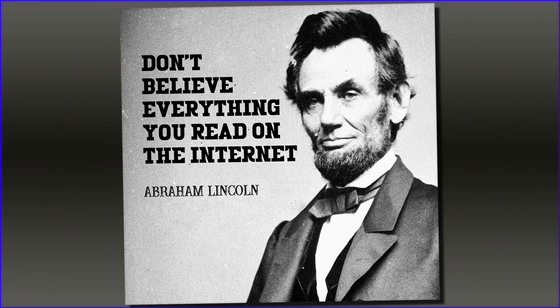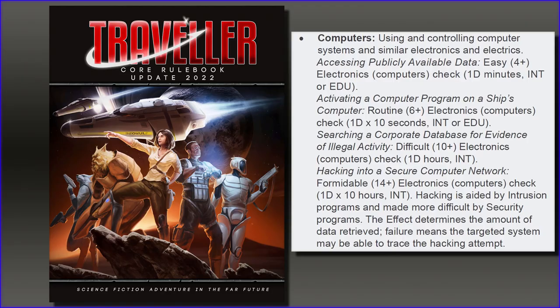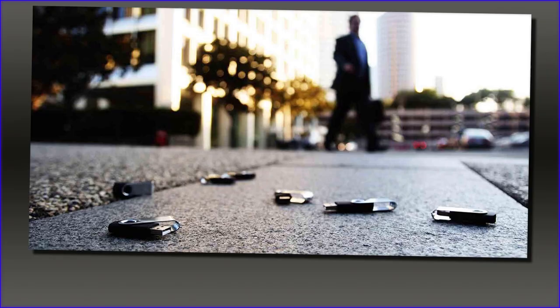Now if there is information that's hidden behind passcodes or unsecured servers, that's when we get into the realm of hacking. Hacking a police database or an electronic company's billing records to locate a customer's information is a possibility — the question comes down to time and difficulty. In a sci-fi game like Cyberpunk it could probably be done in just a few seconds, but other games like Traveller take a much more realistic approach, meaning it could take hours. Real-world hacking isn't like it's depicted in most movies and TV shows — it's actually a pretty slow process. So if the characters have the time and the skills, sure, let them. But depending on the game, it might require more time than they have, or it might require some sort of mini-adventure — dropping USB drives around parking lots, hoping some employee is dumb enough to pick one up and stick it in their work computer.